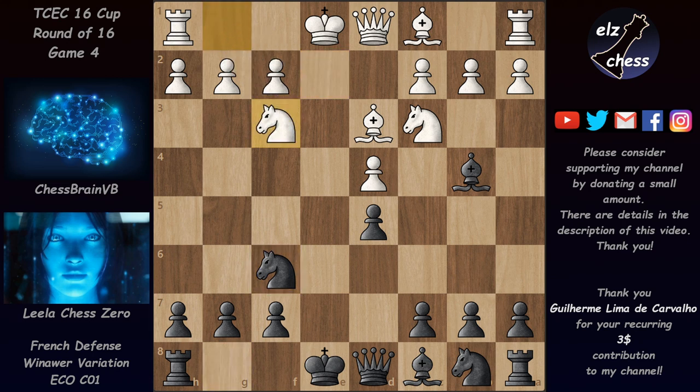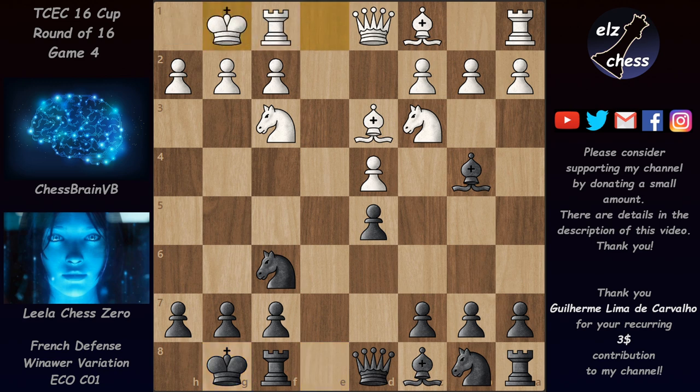Bishop d3 develops the bishop to a very nice diagonal and also prevents black from developing the bishop to f5. We now have Nf6 and Ne2, which makes a lot of sense. Developing the knight to f3 is not so great, because after castles black threatens some uncomfortable checks, and Bg4 creates an annoying pin that is not easy to unpin — h3 and g4 would weaken the king too much.